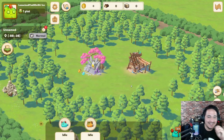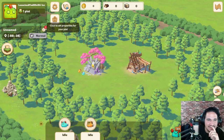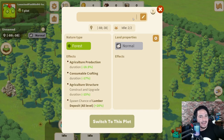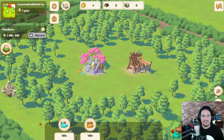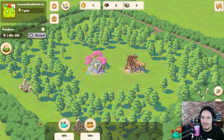Oh my god, look at this. So we got Puffy and we got Booba. What's this - click to set properties for your plot? What are we gonna call this? Let's just go with Pandora. That has been my go-to name for a lot of things and a lot of these kind of games, so let's go with Pandora. So we got Pandora. Can I see my neighbors though? Is this a map? How can I check this?